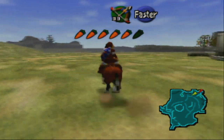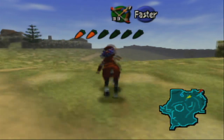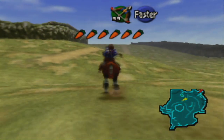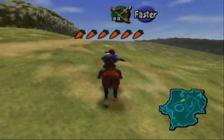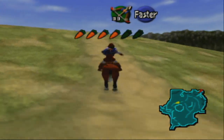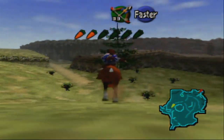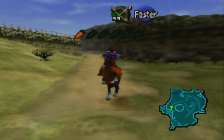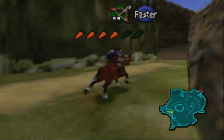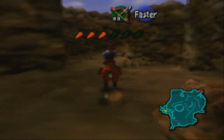We're going to be doing a little bit of a bunch of things. We might be able to get two heart pieces this episode - it depends on how good of a shot I am and how long it takes to get the Carpenters out of Gerudo Fortress. The first thing I want to do is decide whether I want to take Epona into Gerudo Desert at all. I might just leave her out here.